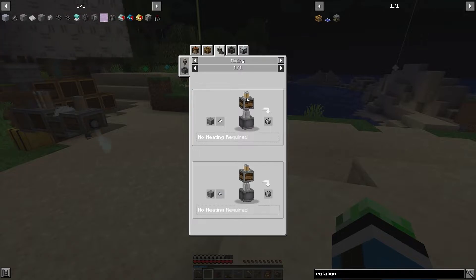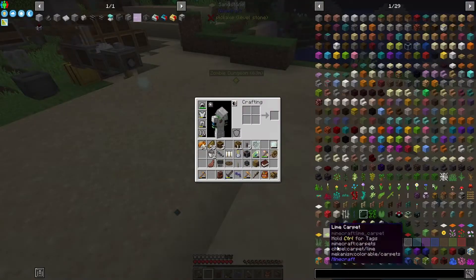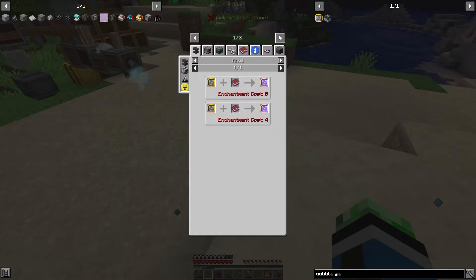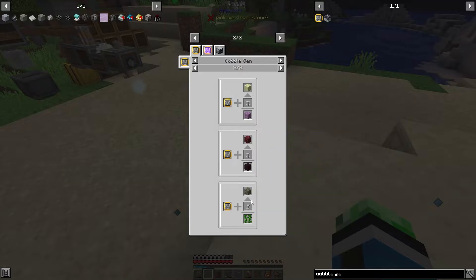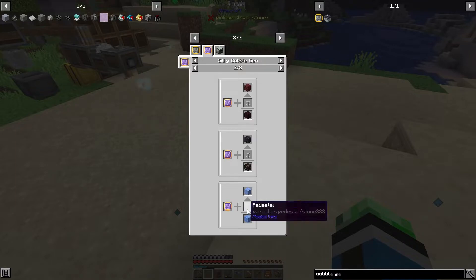If I wanted to do infinite andesite alloy, I would need a cobble gen — that's where the Pedestals cobble gen upgrade comes into play. I'm using this for three different stones right now. You can technically use it for a bunch more things: blackstone, ice, basalt. You can use it for endstone once you get a purple block. With silk touch you can also get different things, like packed ice if you have silk touch on blue ice with the pedestal.